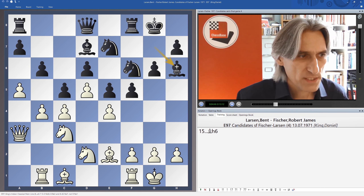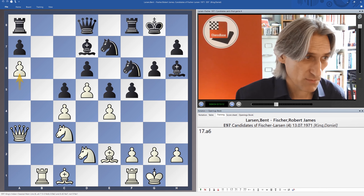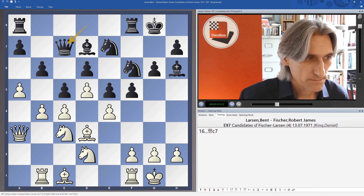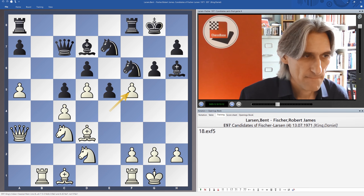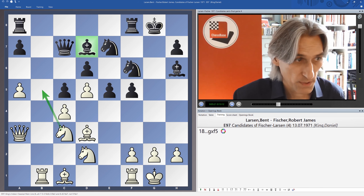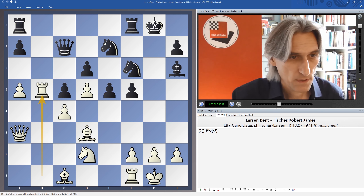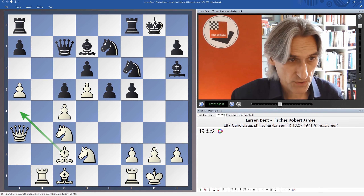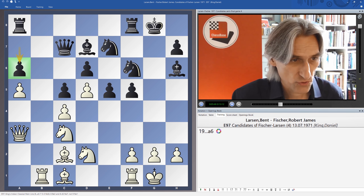Larsen played bishop d3 here, and afterwards taking on c5 and a6 was recommended — certainly that's not bad, maybe the rook can come there. But bishop d3 actually isn't a terrible move. So Larsen exchanges, and now takes on f5. Some commentators recommended knight b5 in order to exchange off that light-squared bishop, and there is something to be said for that. But black is pretty solid here. Larsen played bishop c2 — perhaps angling to play bishop a4 to exchange off those bishops. Then a6 — good move from Fischer, making sure that white doesn't play a6 and controlling the b5 square.